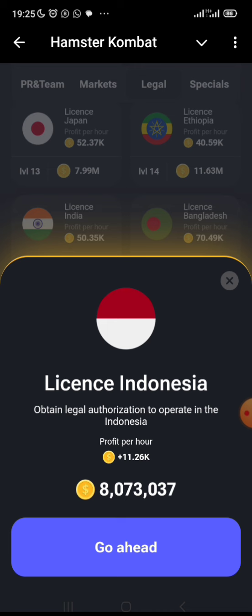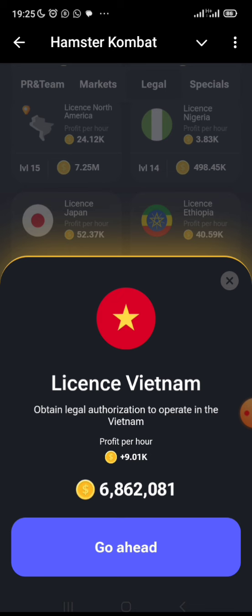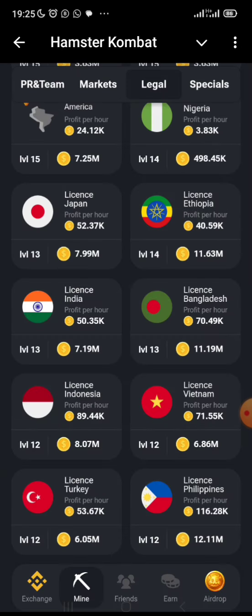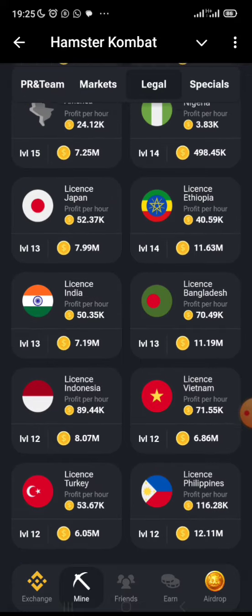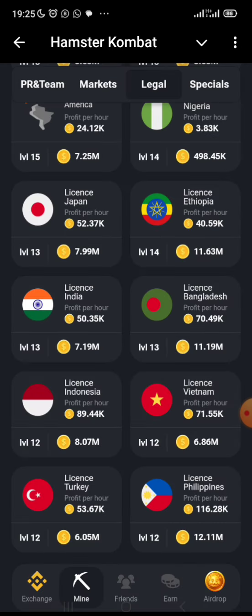License Indonesia is another very good one — at just 8 million you get 11,000 profit per hour. Vietnam at 6 million gives 9,000 coins per hour. License Japan at 7 million gives 6,000 profit per hour. License Ethiopia at level 14, costing 11 million, gives 4,000 to 5,000 coins profit per hour. Most of these cards I'm above level 10, 12, or 13.